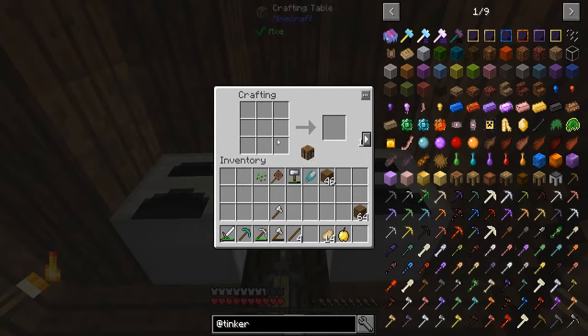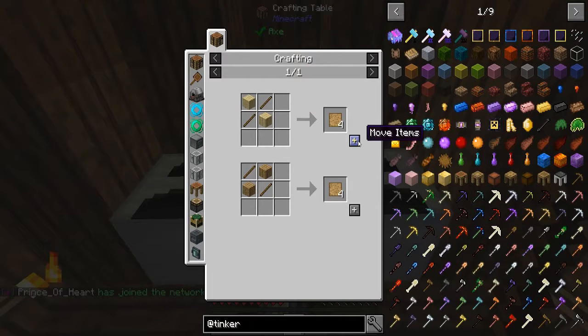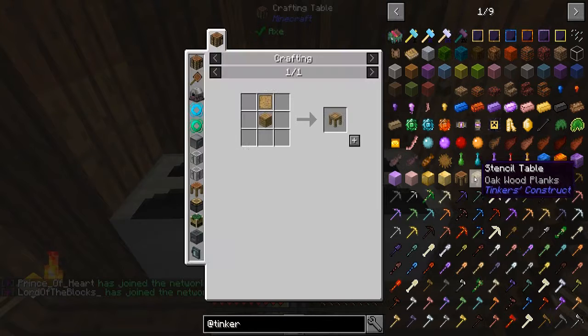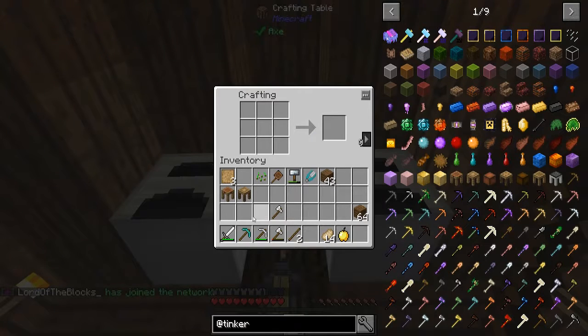Now we're just building all this just to have it. So we got the crafting table. Now we're going to need the stencil, which you make this — you need this, which we're going to make for those. And then we're just going to make this, which that will cost that. So now we got that.